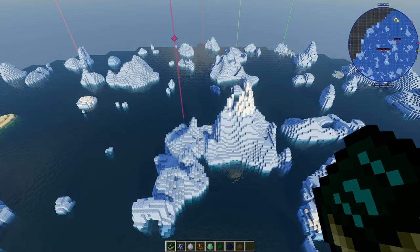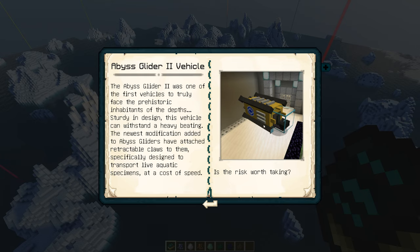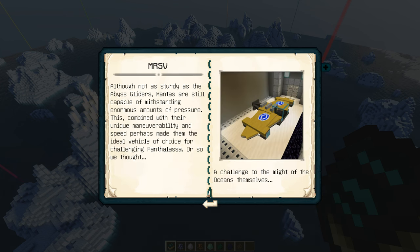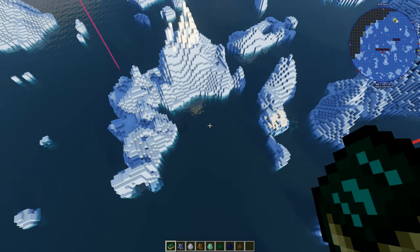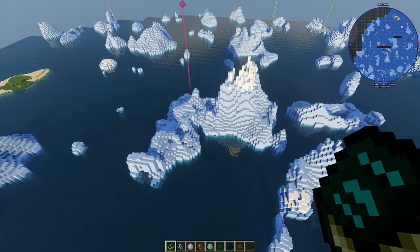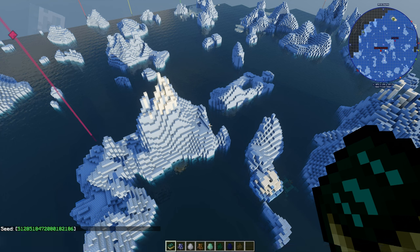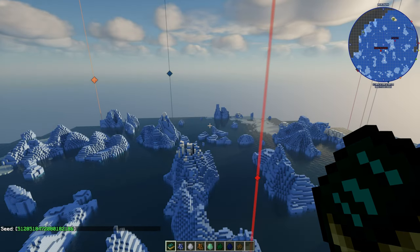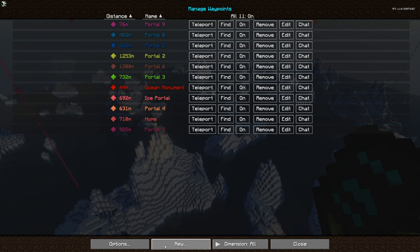None of the nine portals I have here have got the second ship. But I've checked all nine and they only have this one in there, which is yellow — but you can't see it inside in the dark. This ninth one here is literally next to an ocean monument, so it's pretty risky if you're in survival. Here's the slash seed for you, guys — there's the seed, a long number — so you can go and visit all these.